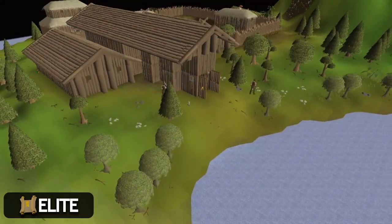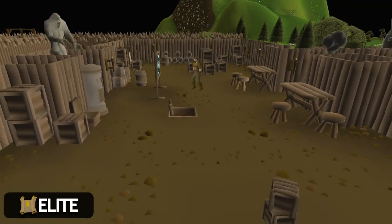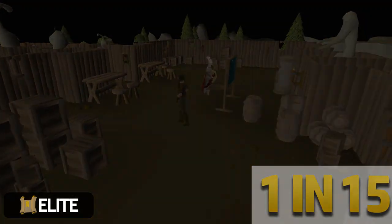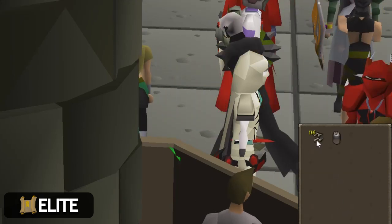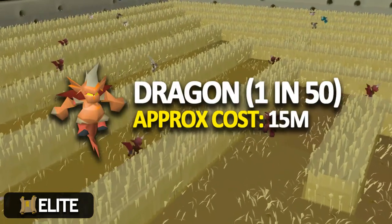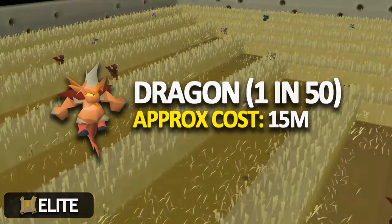Another way to get elites is high-level gambles at Barbarian Assault — if you're efficient and really good at it, this is a great method since there's only a 1 in 15 chance of getting one. The last way is only for the super rich: dragon implings. You will overall lose quite a lot of money doing this and I really don't recommend it, but for those who want a super fast elite clue scroll you can open around 50 dragon implings at a massive cost to your bank.